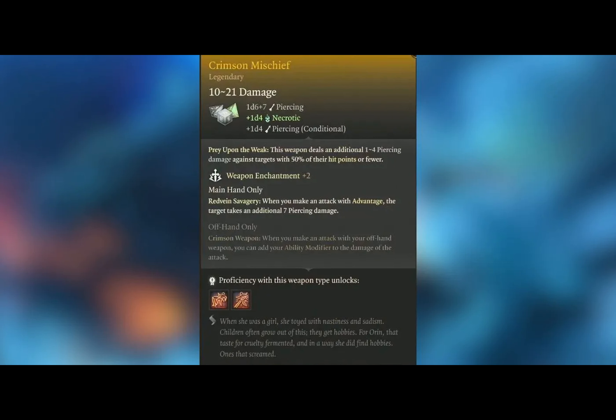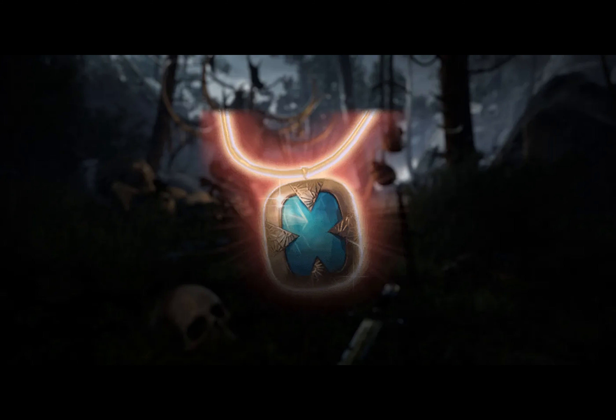The Risky Ring, sold in Act 2, grants advantage on attack rolls but causes disadvantage on saving throws.